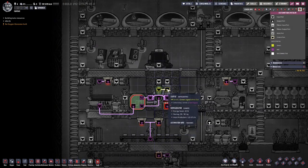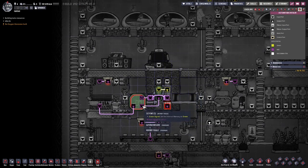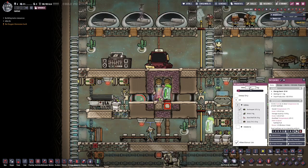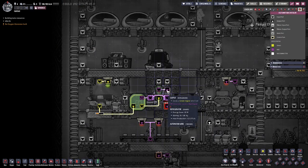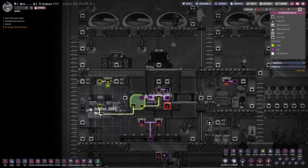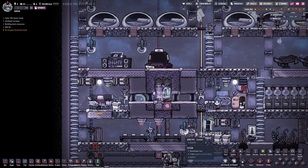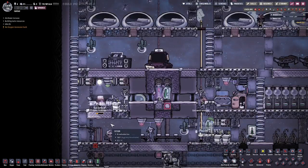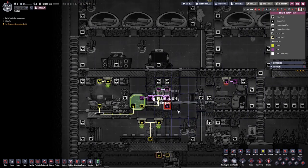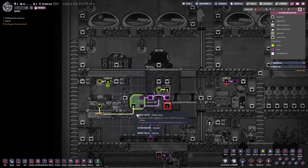Here the fridge is full — it's outputting a green signal, so we're not turning the memory toggle on. Once we've consumed enough food, the fridge says it needs more. Through a NOT gate, a green signal goes to the enable port on the memory toggle. The memory toggle turns on the griddle. Food gets dropped and a dupe starts making food. It gets shipped in until the weight plate goes green, which sets the reset and turns off the memory toggle and the griddle.